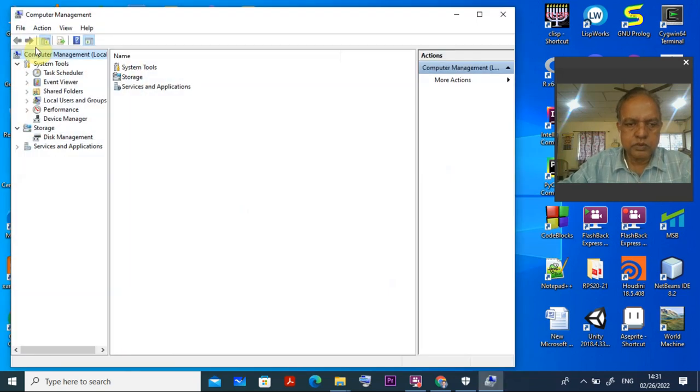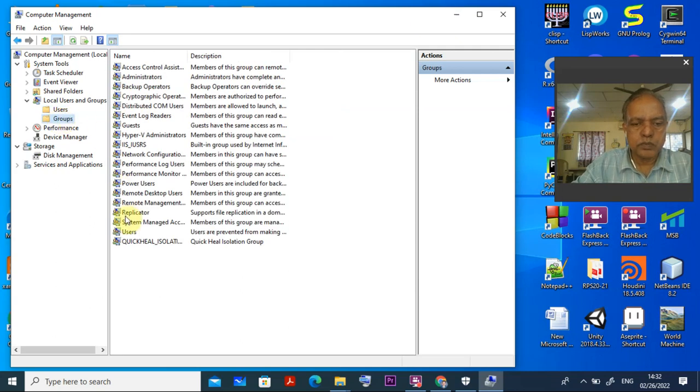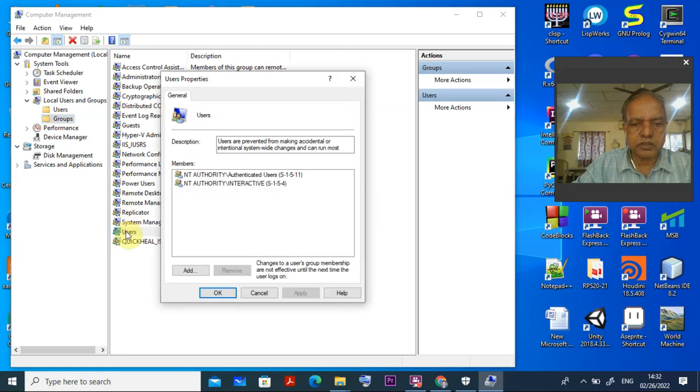If you right-click and go to Manage, you can find Local Users and Groups. Click on Users, and you can see the user. My username is 'user', and the full name given is Gunamani. You can also reset the password there. The password is what you set at the time of installation. Similarly, for groups you can check the group name there as well.